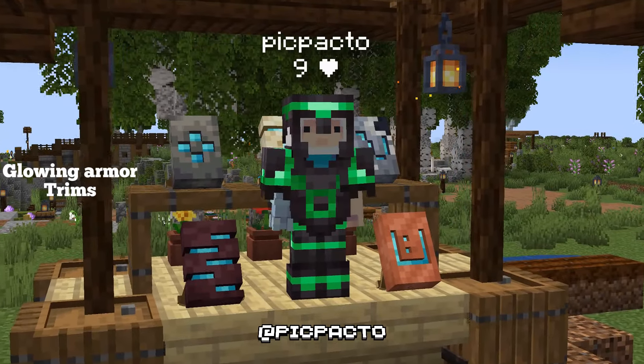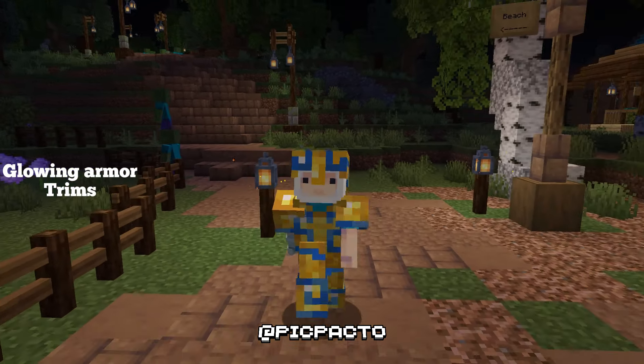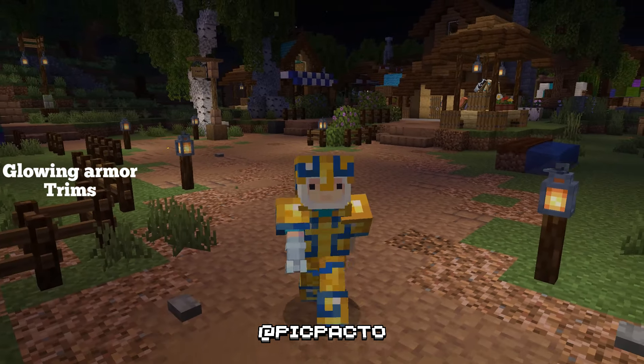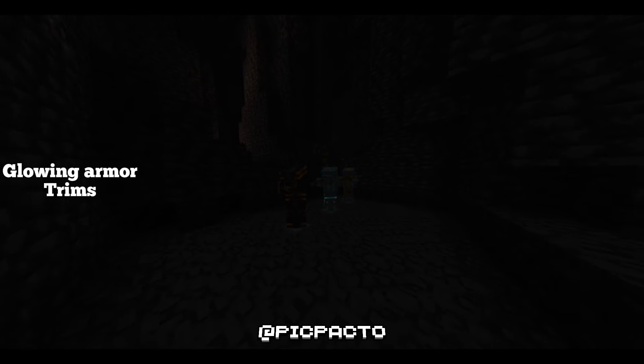The Glowing Armor Trim's Resource Pack adds a glowing effect to Armor Trims, making them visible even in low-light environments. This enhances visibility and aesthetics, making trims stand out with a subtle or bright glow, depending on the setting.